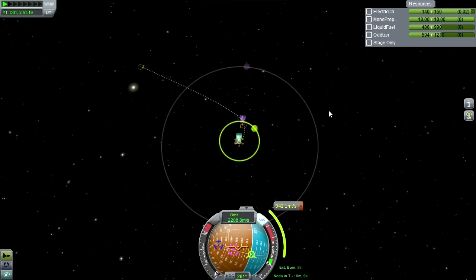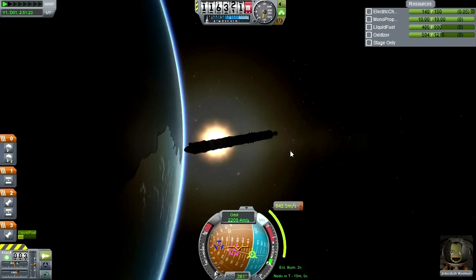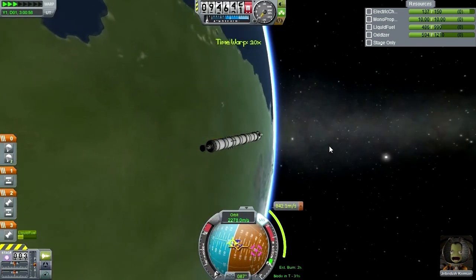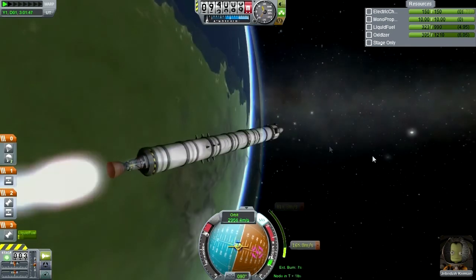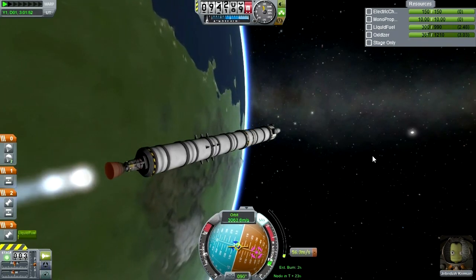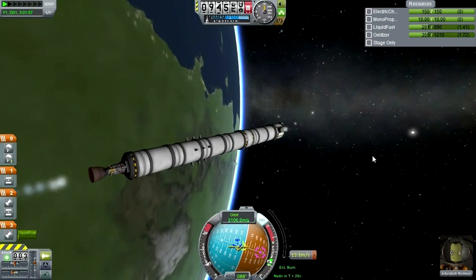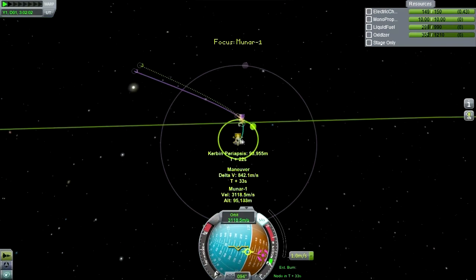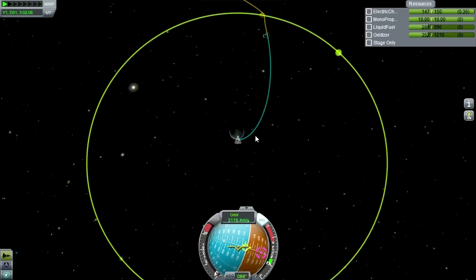Let's just get to our maneuver node and start on our way to the moon. We're sort of here right now. I think we should start burning. We might just run out of this stage. Let's check that - oh, we're smashing into the moon. We don't really want to do that.